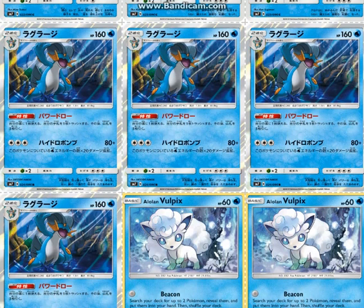The attack is also pretty nice. It does 80 and then 20 more for each Water Energy attached to it, so it's doing 140 already. It can one-shot a Lele with a Choice Band very easily, and it's a one-prizer that has 160 HP, so it's pretty bulky.